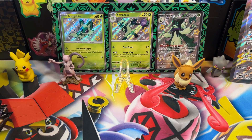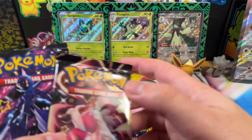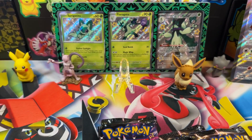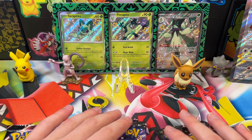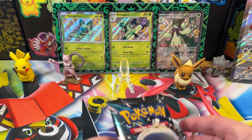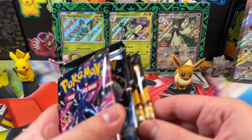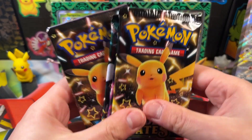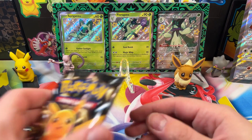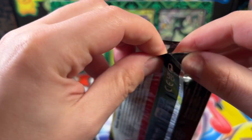We have eight packs of Paldean Fates. We've got one more Pikachu and one less Tinkaton, so we'll do two Pikachu packs today along with a Dondonzo and a Ceruledge. The other four packs will be saved for the next opening. We'll do a little Pikachu sandwich — Pikachu, Ceruledge, Dondonzo, Pikachu. Dondonzo is one of my favorite Paldean Pokemon, so I like saving it for last.